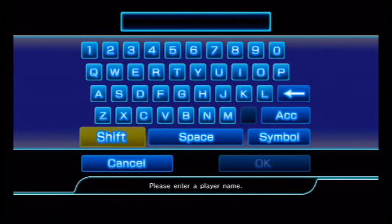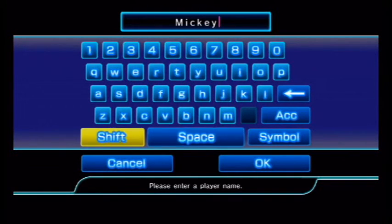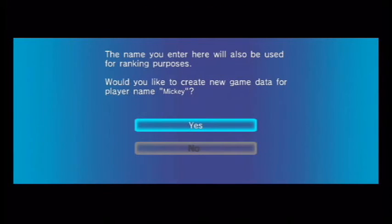So let's go ahead and get started. I'm going to use File 3 and create it with my regular name, Mickey Mouse, because I'm the host of this playthrough — in fact, the entire playthrough of this game. Since I've actually done this before, back in June 2012, three years ago.